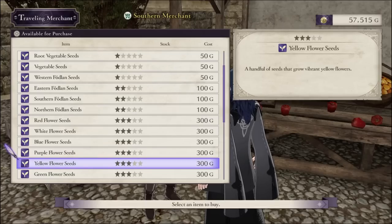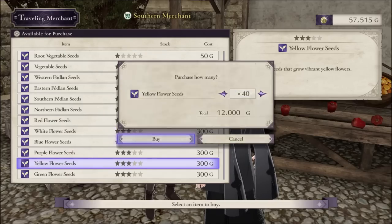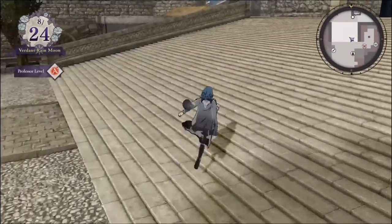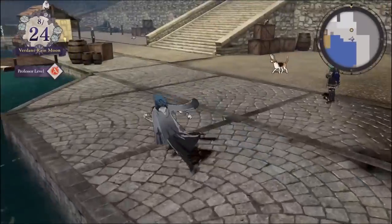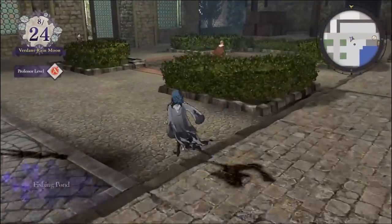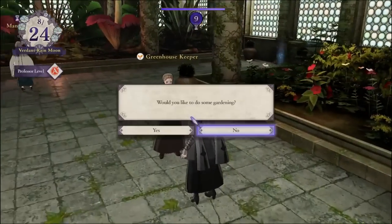This month I also finally unlock Yellow Flower Seeds, which is very important — you put them in the greenhouse and you get plus one magic stat boosters nearly every time. It's not plus two like the Amiibo Gazebo, but that means I don't have to waste 20 minutes resetting to get a Spirit Dust for consistent magic growth. At end-of-month reports you'll notice less dramatic magic increases, but it's worth it for the time save and my sanity.